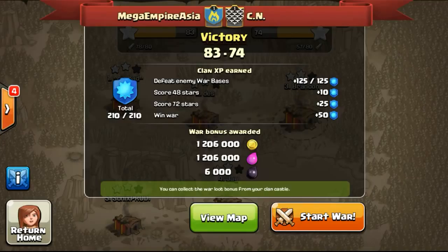As you can see, Supercell just added the Clan EXP Earn, which is a new feature — the Clan Perks — where you can gain EXP for your clan and level up your clan up to level 10. I won't go too much into detail because many YouTubers have already spoken on it. We have gotten 210 EXP for our clan.